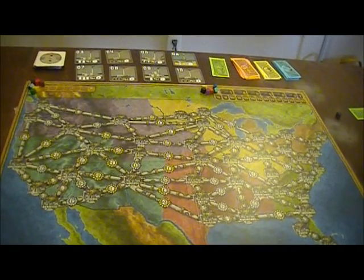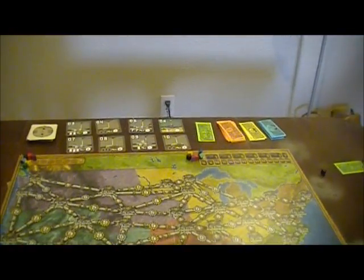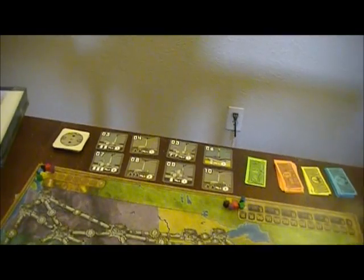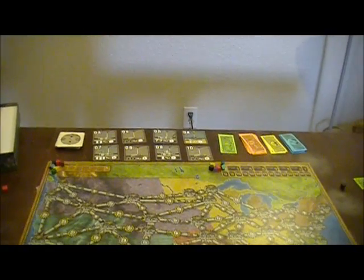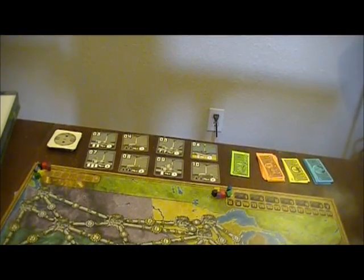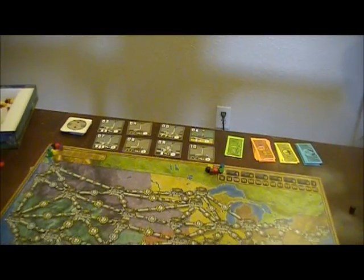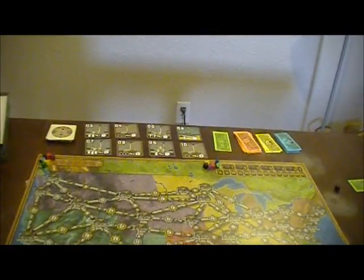In the first round, you must buy a power plant. In any round in which no power plant is sold, the lowest numbered one gets discarded and replaced. As each one is removed from the list — bought, discarded, whatever — a new one replaces it. They're always kept in numerical order according to the tableau in play. At the start of the game: eight cards, four available, four not.